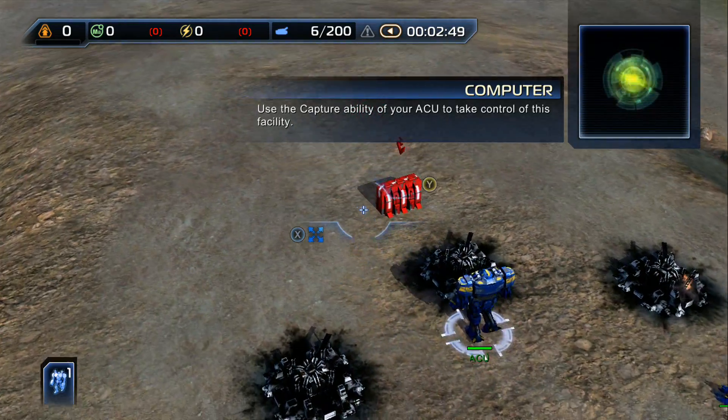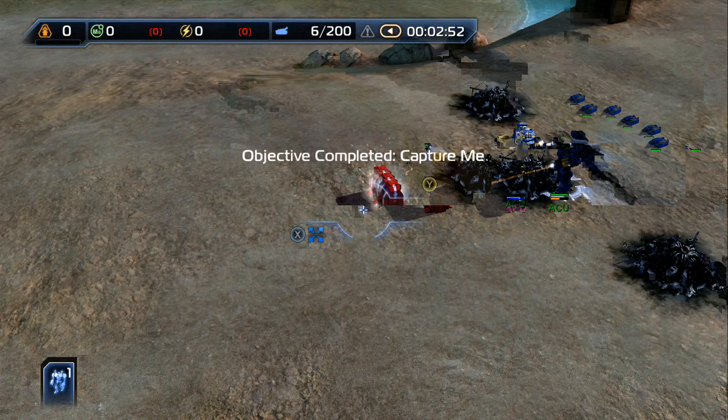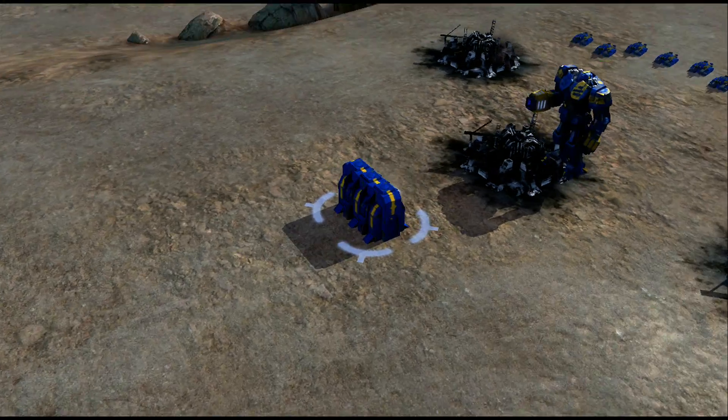Use the capture ability of your ACU to take control of this facility. That warehouse can now be put to use to store your own crates. As you can see, it's blue now — it belongs to you.